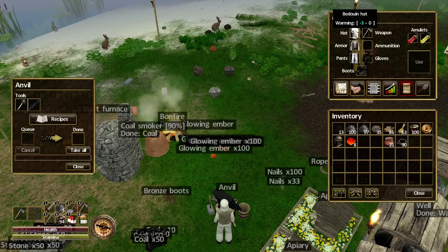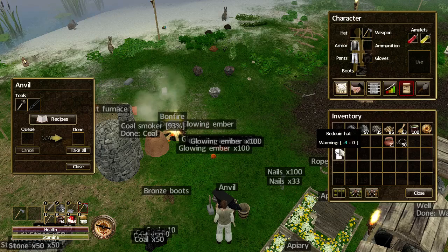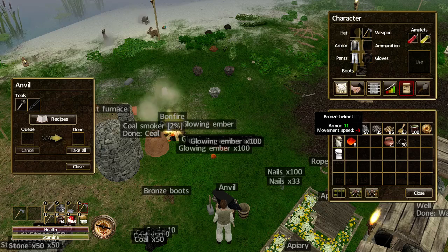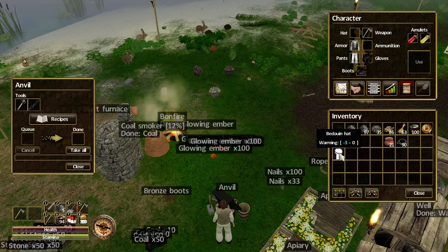Let's take a look at the helm. Let's grab our current hat because we can only wear one or the other. Currently we're getting minus 3 to warmth so we can travel in the hot climate. But if we wear the bronze helmet, not only are we going to get 11 extra armor, it's going to impede our movement speed a little by minus 3.